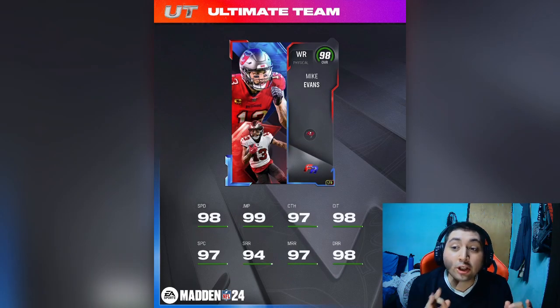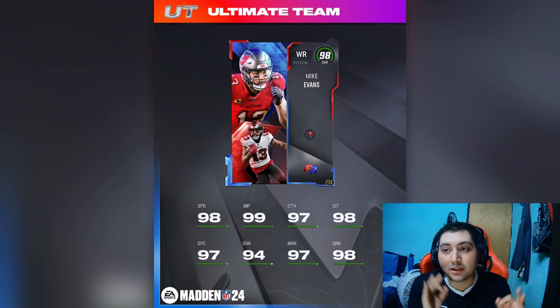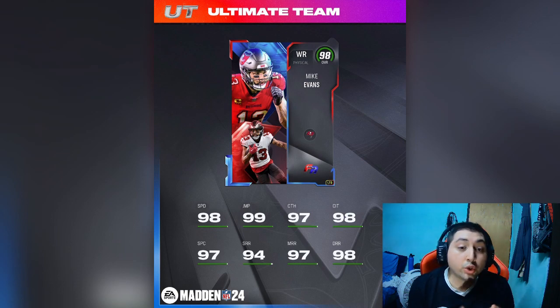The next card we're going to be looking at is probably the best Mike Evans card I've ever seen. It is Mike Evans' free agency card. He just got re-signed to the Buccaneers. Let's look at the stats on the card. He has 98 speed, 94 short, 97 medium, 98 deep accuracy, 99 jumping. This dude looks insanely good.